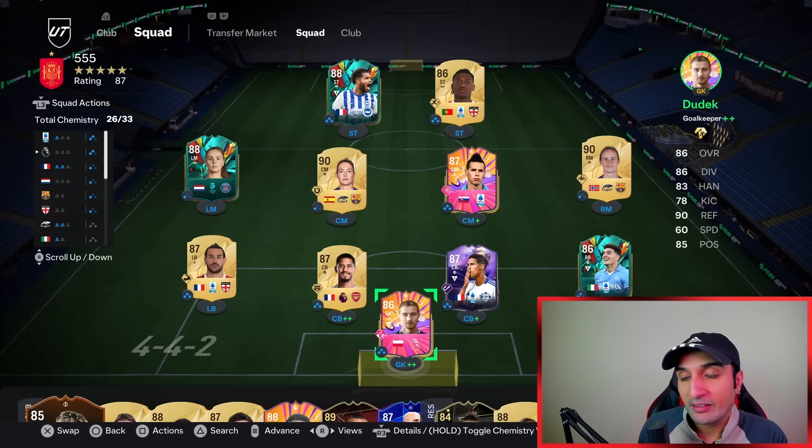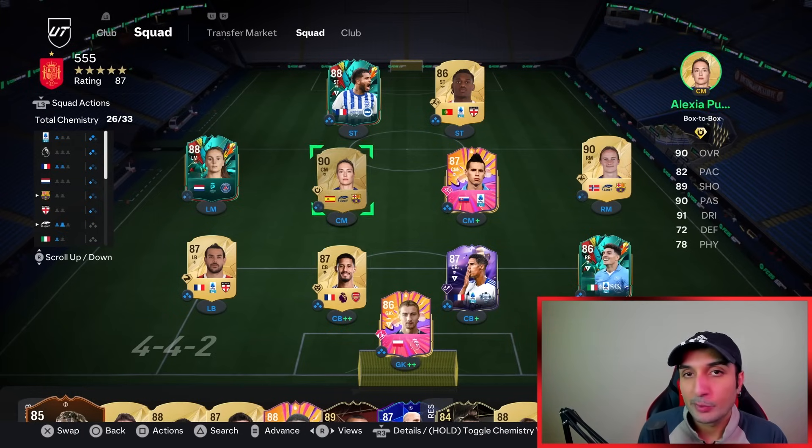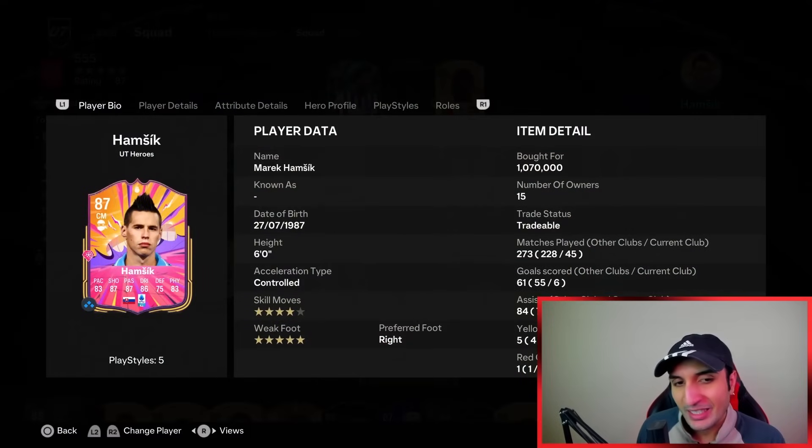I have made a few changes to my 4-4-1-1 which I will share as well. But first, it is important to understand that we need two box-to-box midfielders, and one has to have long ball pass+. I know one of my CMs doesn't have it - that's just because I am experimenting with my team right now.